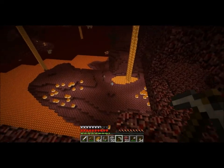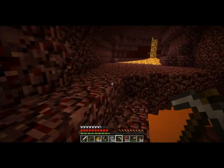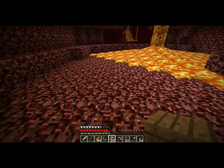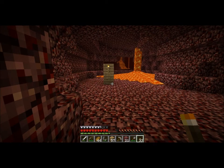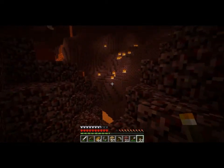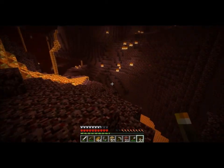And there's some Zombie Pigmen. I gotta get down to them though, and I need to leave breadcrumbs for myself. Wood will stand out nicely. Cobblestone stands out better in the Nether, but I need to conserve my cobblestone because it is a commodity in flat world — there is no natural occurring stone.